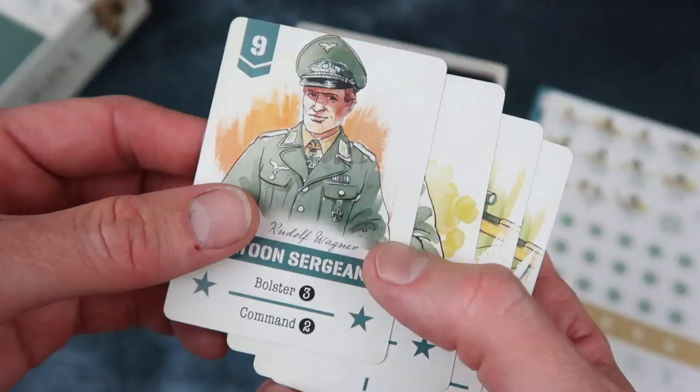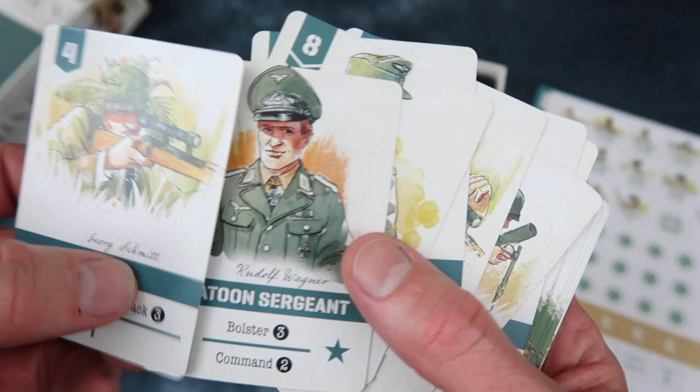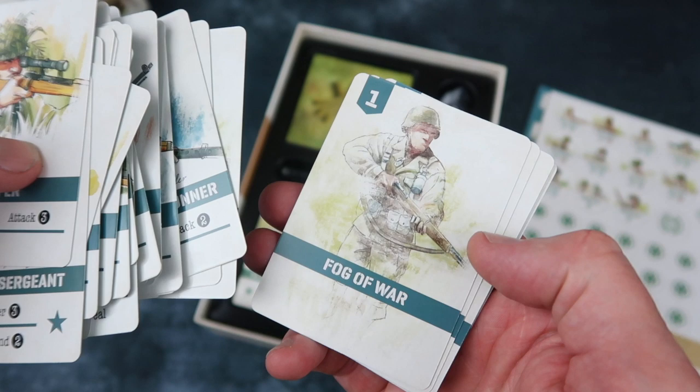So here appear to be the Axis cards — all the cards there. And as I said, it's very unusual, isn't it, to actually have names for these characters. That certainly brings the whole business home.